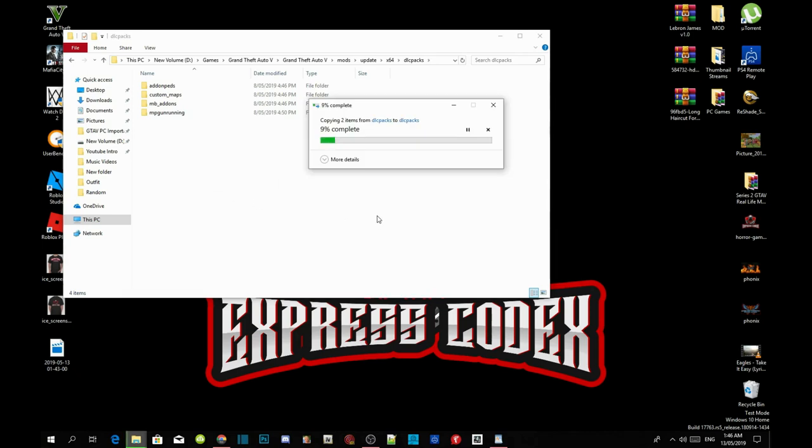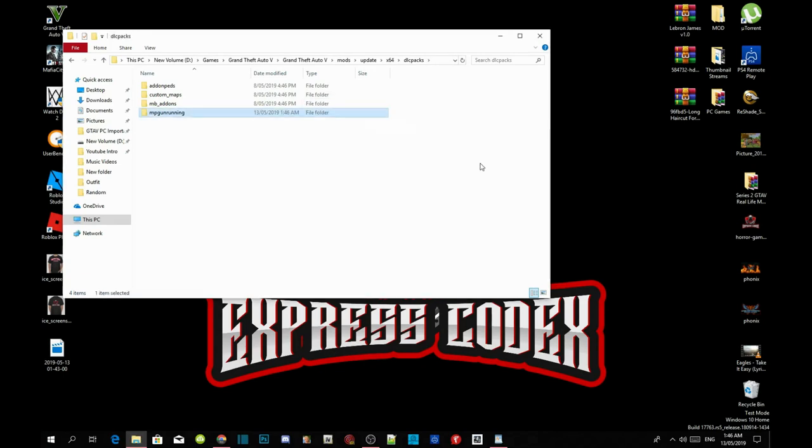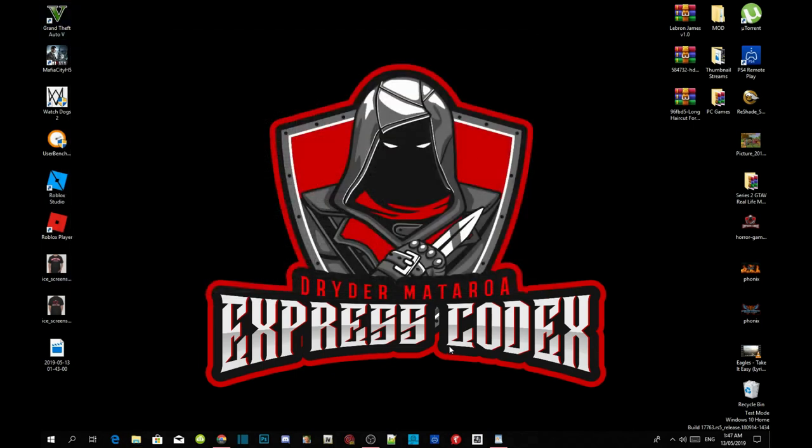This process will take a few seconds, so I'm going to pause the video and wait until it's finished. And we are back — we are nearly finished. Once it's completed, all you got to do is go back to your Grand Theft Auto V main folder, right click, refresh your folder, and that's all.